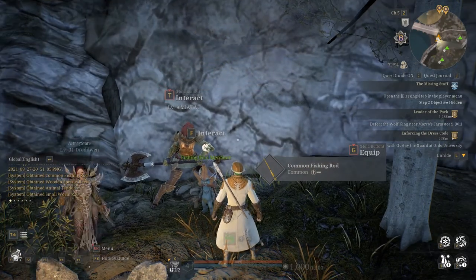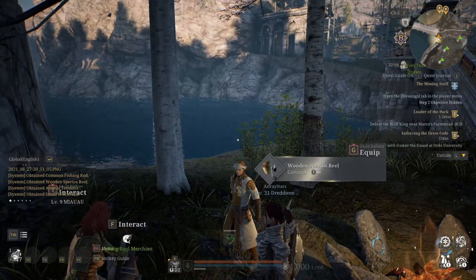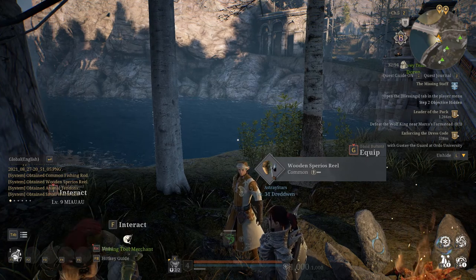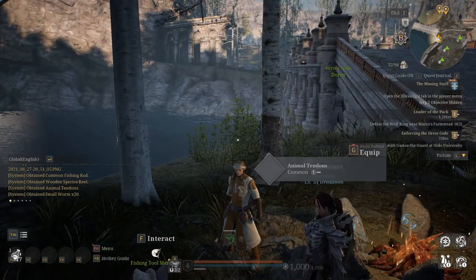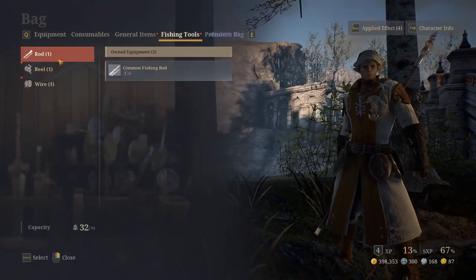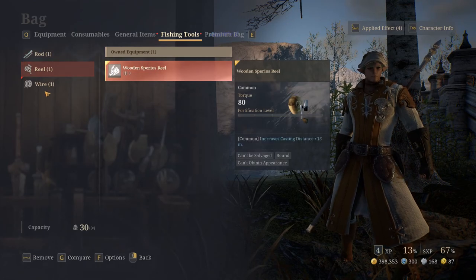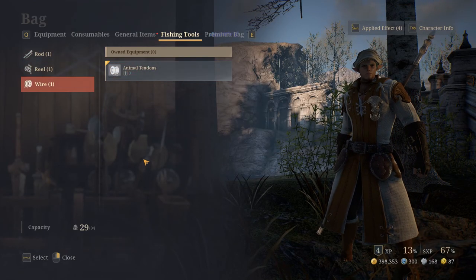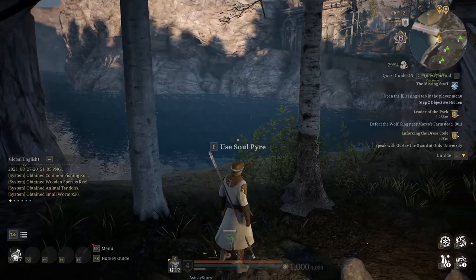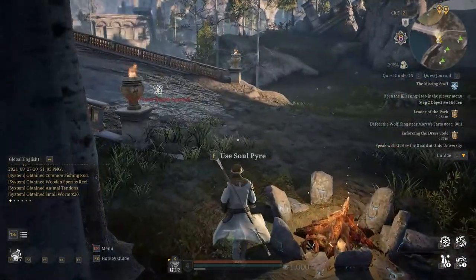You get the common fishing rod, the wooden Spiros reel, and animal tendons, which is your line. So I'm going to go to my inventory — fishing tools. You have to equip them. We're going to do that — equip all three. Now, as soon as you do this, you're not going to see your fishing gear or anything until you actually try to fish. You're not going to see an option to fish or nothing.